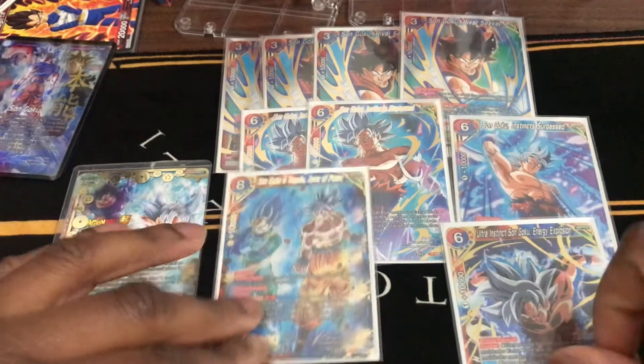It's very easy. If you don't have Apex, you replace that card with the six-drop Instinct Surpassed, and you could do a four-of with the Rival Secret. Of course you always run four-ofs — don't let nobody tell you to run three. You run four. You could do three of the Instinct Surpassed and one Energy Explosion.